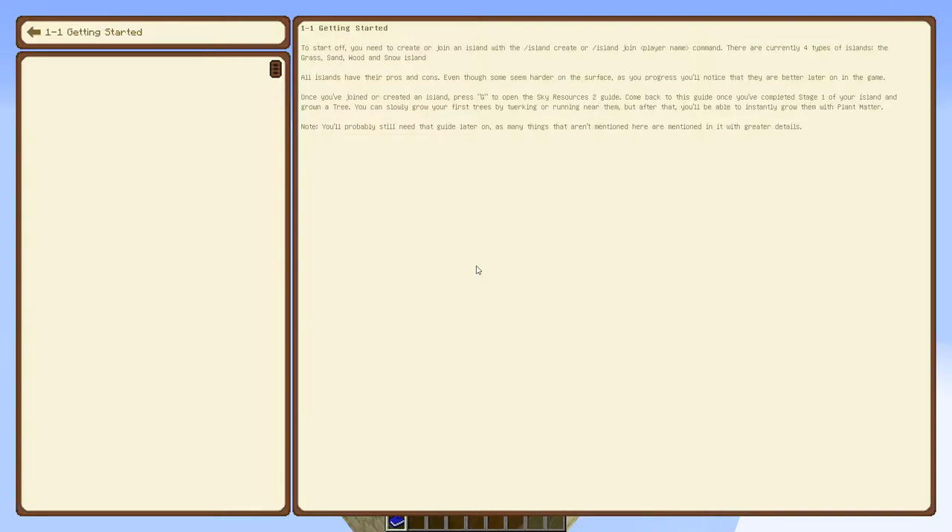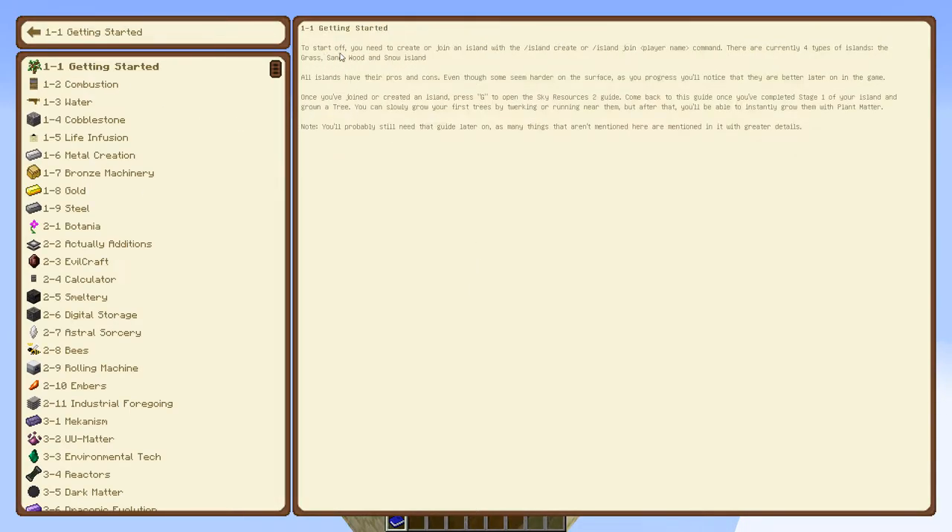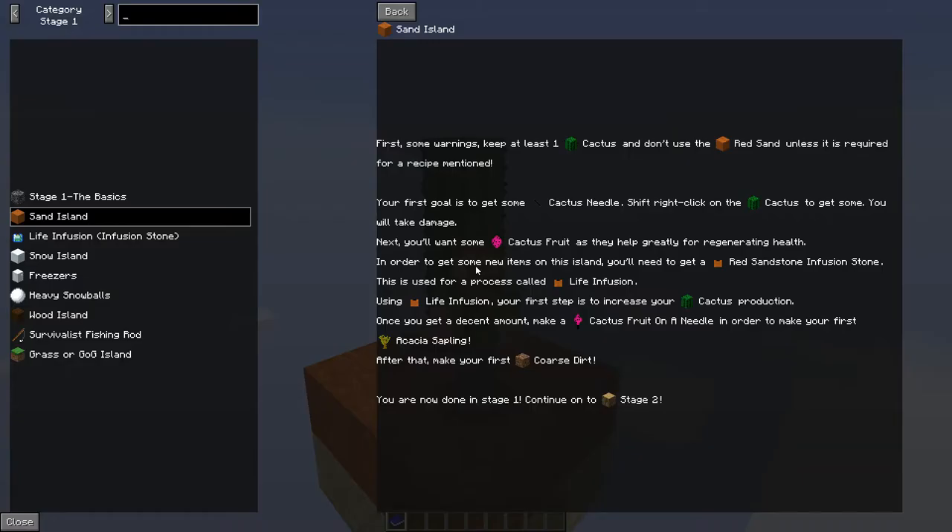Oh boy, how do we get on from here? Reading the guide: to start off you need to create or join an island — which is what we've done. All islands have their pros and cons, and once you've joined or created an island, press G to open the Sky Resources guide.